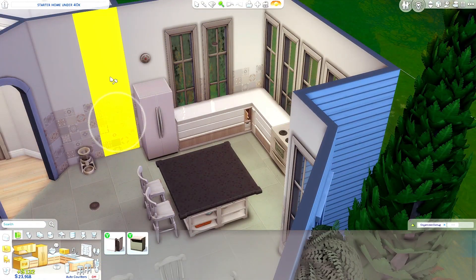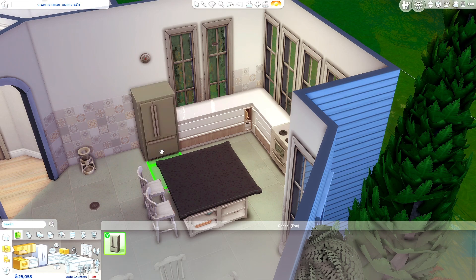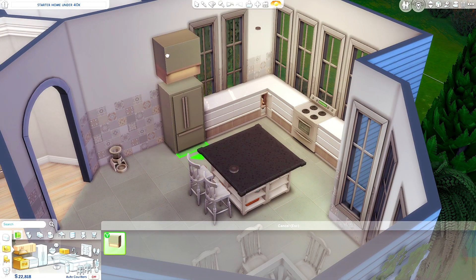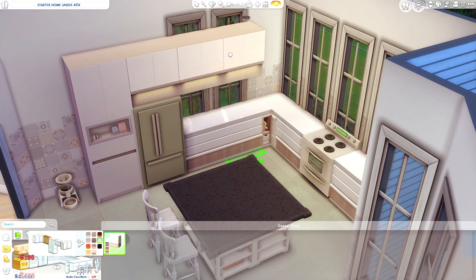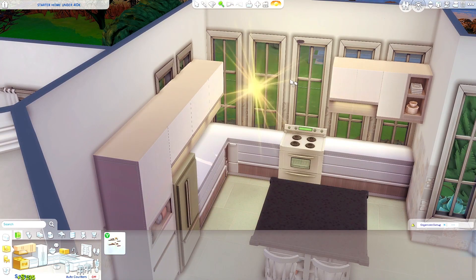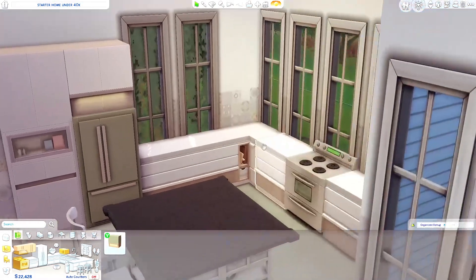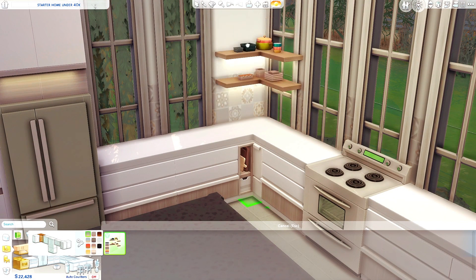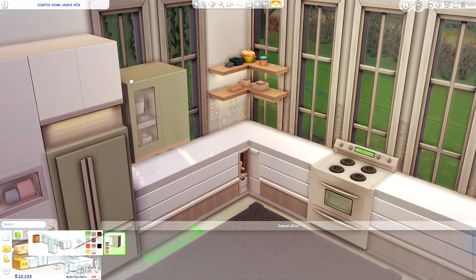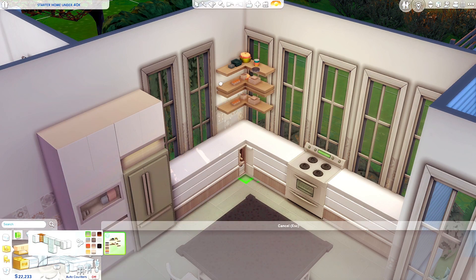I'm going to try using this layout in the kitchen. I don't want to be boring and use the white one, but I also feel the white one is probably the most fitting in this space. You know what, I'll be basic and use the white one — it's really beautiful. I'm really happy that the kitchen cabinets we've been getting with newer packs and kits are all quite beautiful and well made — they look like CC. The Sims 4 has come so far in terms of quality. I think the corner cabinet is a bit limiting though.